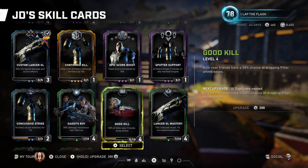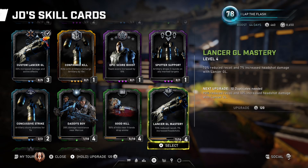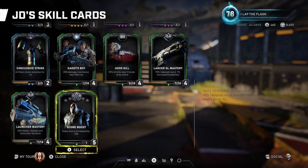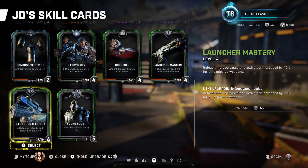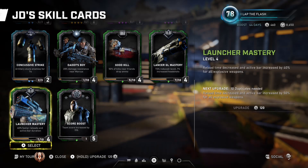Kills near friends drop ammo, so you can get pilfer ammo boxes when killing near allies. Both of those are pretty much beginner cards. We have reduced recoil and increased headshot damage which reduces recoil and deals more damage on headshots. There's also a faster reload card for the drop shot and torque bow, and a similar reload card for all explosive weapons.